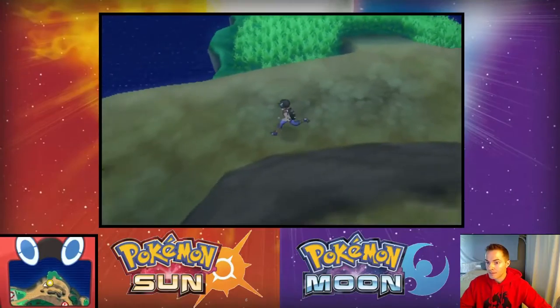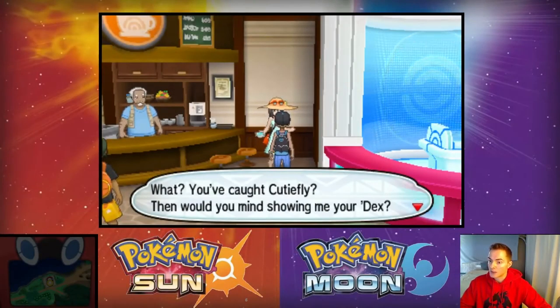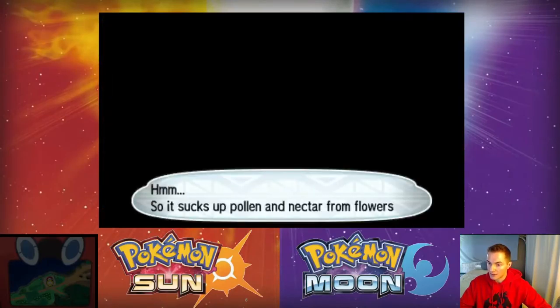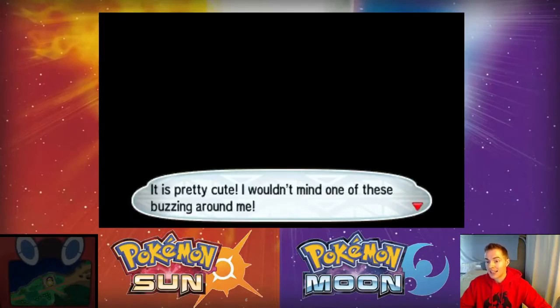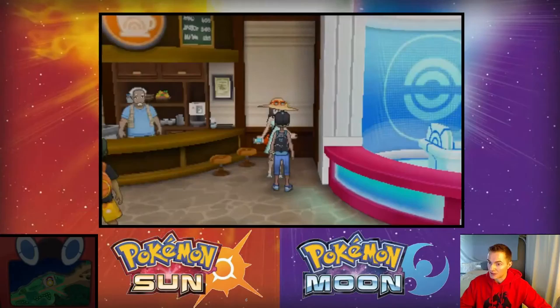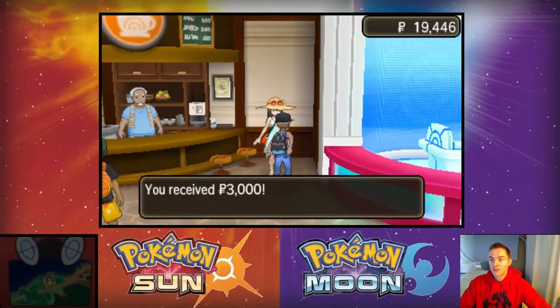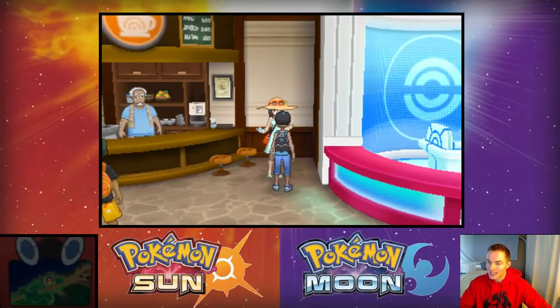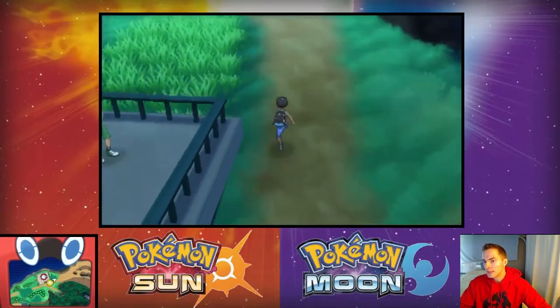We've returned and she says 'You've caught Cutiefly, do you mind showing me your Dex?' Sucks up pollen from flowers using that long proboscis — it's pretty cute. She says she wants one of these buzzing around her. She pays what she promised: three thousand. I mean, I wanted the Cutiefly so I'm not disappointed. Three thousand isn't really much — that's like a trainer battle.